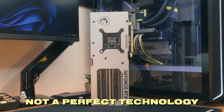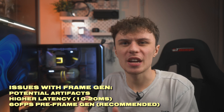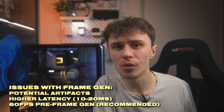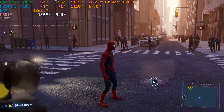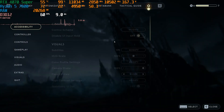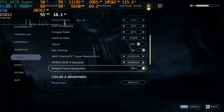Frame generation does require at least around 60 FPS before enabling it to reduce artifacting and input latency, though I enabled it at around 52 FPS and it seemed okay. But if you're more prone to noticing input lag, I'd definitely recommend getting at least 60 FPS on average for the optimal experience. There was also a weird recording bug where the screen would flicker whenever I used ShadowPlay — to get around it I had to turn frame generation off, start recording, and then turn it back on. Let me know in the comments if this has happened to you.